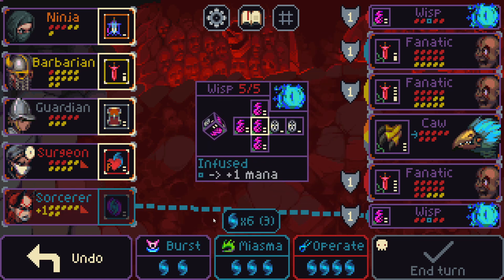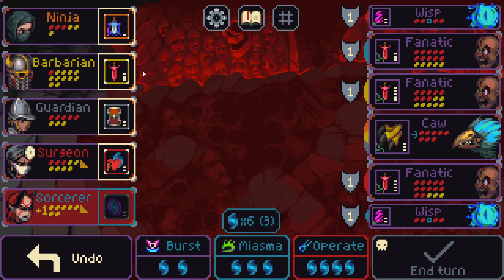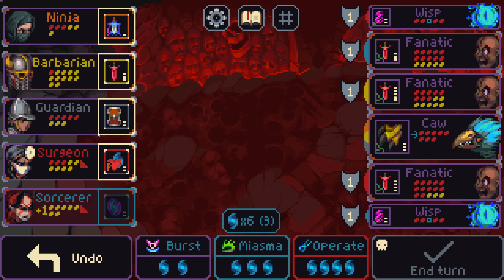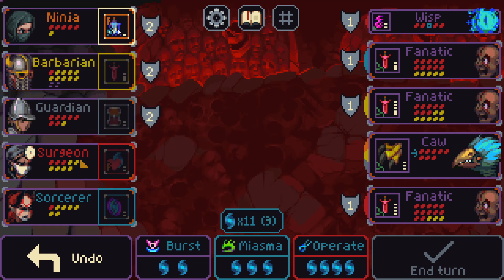I don't want pain on the sorcerer — she'll kill herself with cantrips. So maybe I just leave the caw alive and kill some wisps. I can heal the barbarian with the surgeon. This mana gain puts me in a good spot — this one's where they're most likely to kill next turn. I have enough mana left over to kill that wisp, so maybe I try killing the caw. If I use miasma on that one I think it actually works, though I can't cleave and do double which I want.